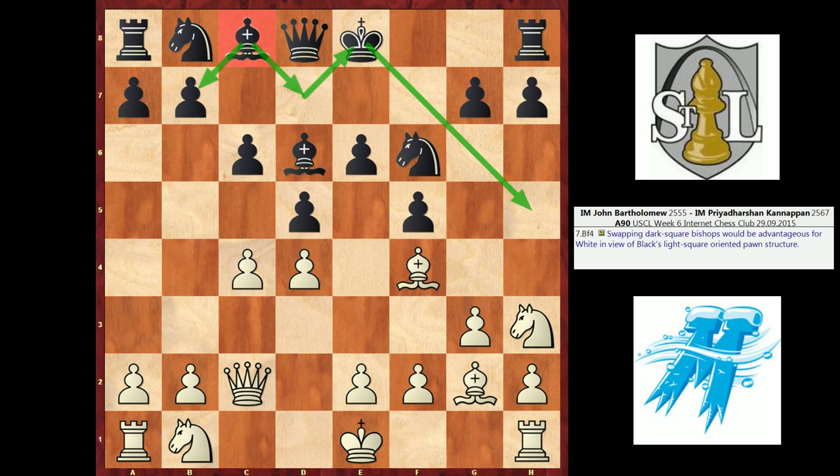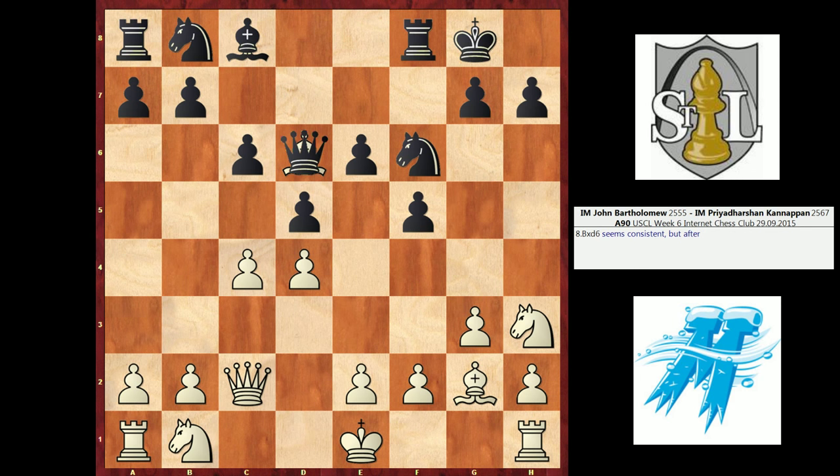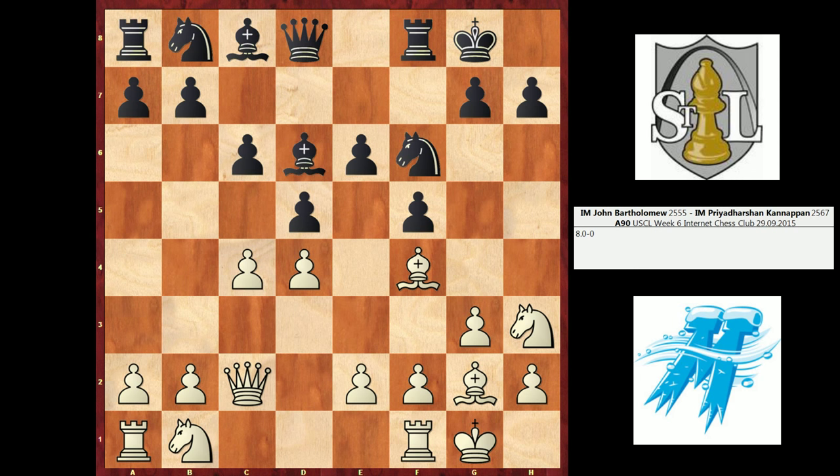This is one of the primary ideas of Knight H3 — it assists in playing Bishop F4, offering a trade for that bishop on D6. Should black take, I would be more than willing to take back with my knight and establish it on this nice central square. After Bishop F4, black castled. I could take on D6 right now, but after Queen takes D6, even though I've achieved my goal of trading the dark square bishops, I feel like black will be able to complete their development without too many issues, probably playing B6, Bishop B7, Knight BD7, and then looking for pawn breaks with C5 or E5.